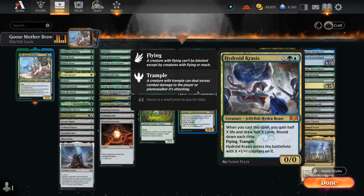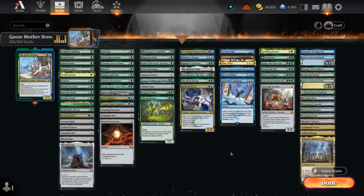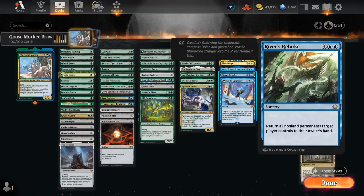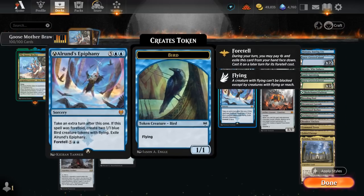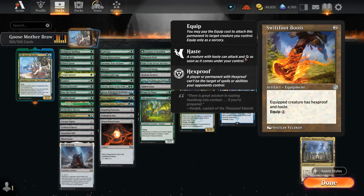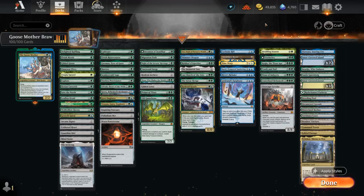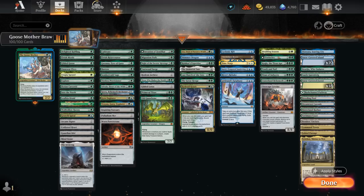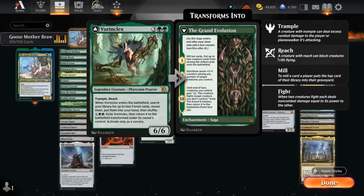Hydroid Krasis is another excellent mana sink, very similar to the Goosemother. The blue cards include Cyclonic Rift and River's Rebuke as one-sided bounce effects. We've got extra turn cards with Time Warp, Alrund's Epiphany, and Karn's Temporal Sundering which requires a legendary creature in play — usually not difficult with our Goosemother. The Boots can also give some of our larger creatures haste while protecting key threats. Our finishers also include Doubling Season, particularly synergistic with Goosemother doubling its plus one plus one counters and our food tokens. Vorinclex gets two forests and eventually transforms into the Grand Evolution, a nice way to close out the game.